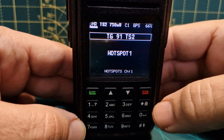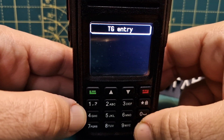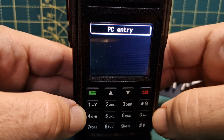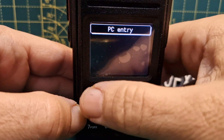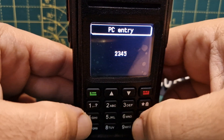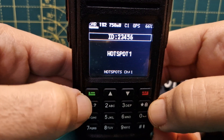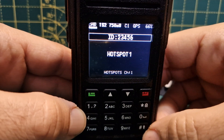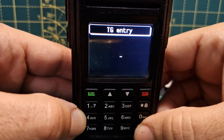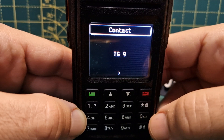If we push the hash again twice, you get private call. So I could put in a DMR number of my friend. Let's say his number is 23456, then push the green button — he's in and now we can talk, but it's a private call.